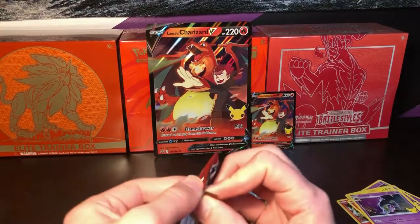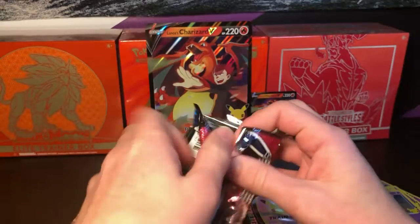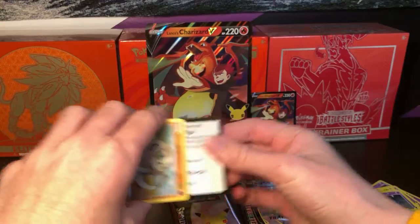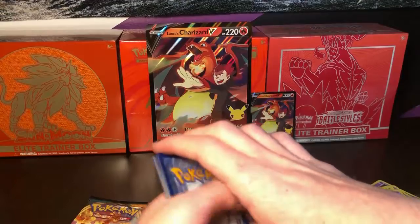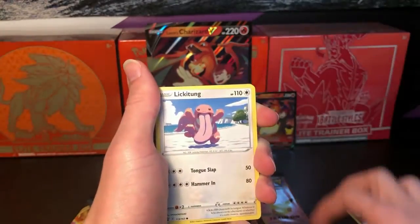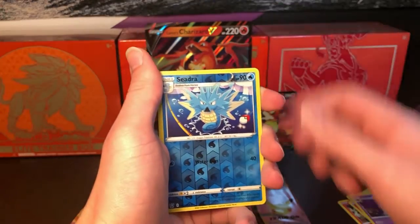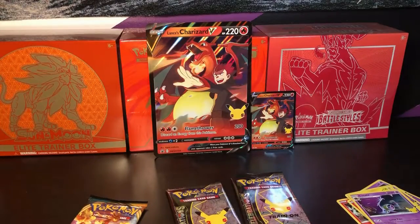Let's hop over to a normal Darkness Ablaze pack. If y'all haven't checked it out, I did drop two shorts this weekend — one was a video of what we pulled throughout the week, and the other one was a Dollar General pack. Go check that out. From this pack: Dark Carvanha with the Pharaoh, Grubbin, Silicobra, Houndour, Houndour, Likilicky, Horsea, Mankey, Seedot, a reverse, and a Houndoom Holo. Nice little card to get there.